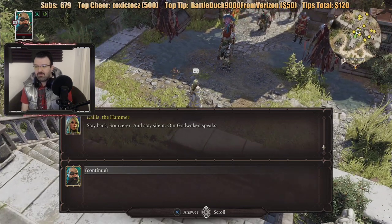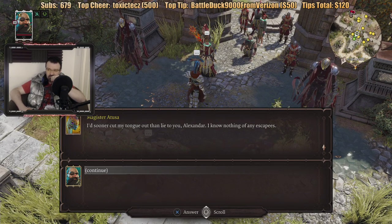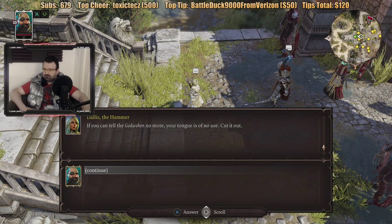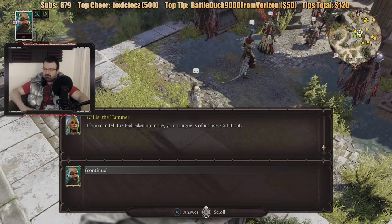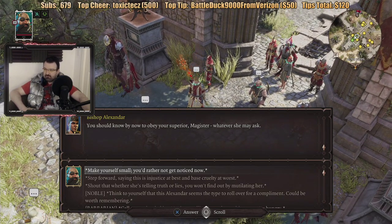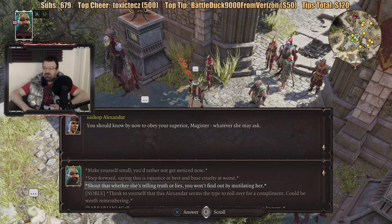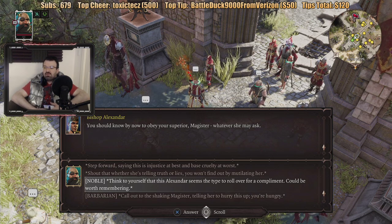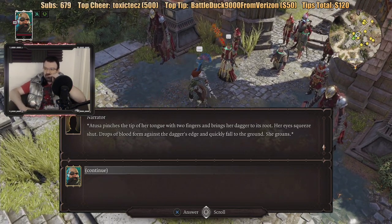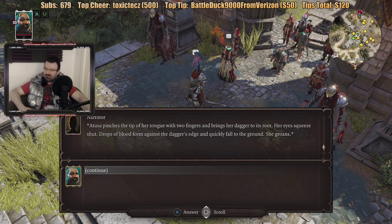Dallas the Hammer is right here — apparently the person who made the collars. I know nothing of any escapees. Atusa? Magister Atusa. If you can tell the God Woken no more, your tongue is of no use — cut it out. This can't be serious, Alexander. Come! Damn, it sounds like they're turning on her. You should know by now to obey your superior, Magister — whatever she may ask. Make yourself small, rather not get noticed. Shout out that whether she's telling the truth or lies, you won't find out by mutilating her. Think to yourself: this Alexander seems the type to roll over for a compliment — worth remembering. Atusa pinches the tip of her tongue with two fingers and brings her dagger to its root. Her eyes squeeze shut. Drops of blood form against the dagger's edge and quickly fall to the ground. So she cut out her tongue?